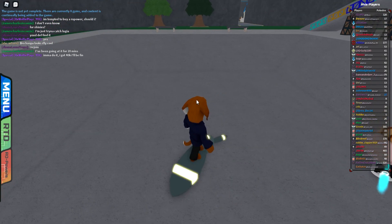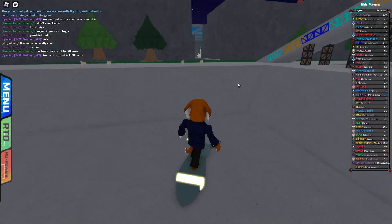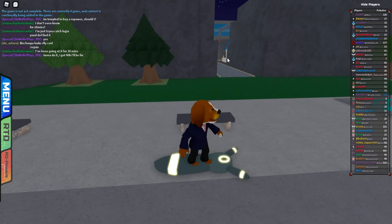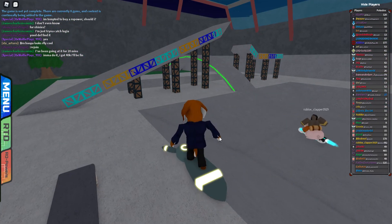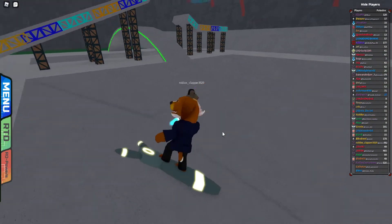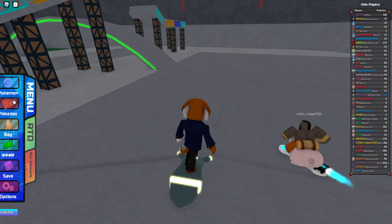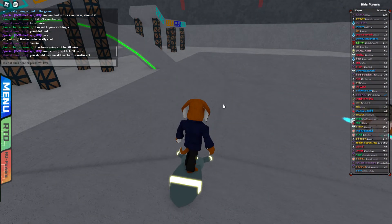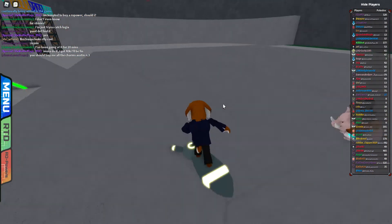Today I'm going to be teaching you how to hatch your eggs faster. First, you want to go to the lagoon in the lake and go to this place over here. You're going to need a hoverboard — you don't need one but it's recommended. Then you're going to get your egg and put it in your first slot.